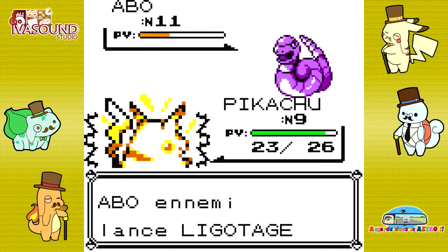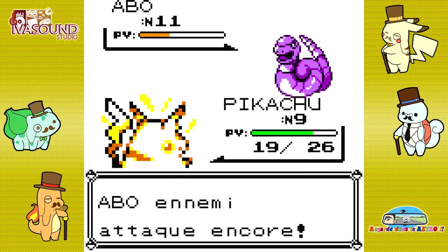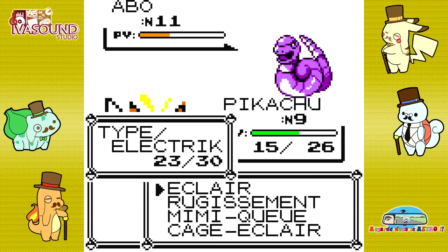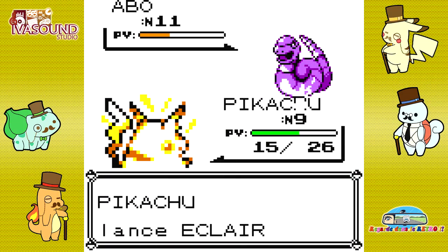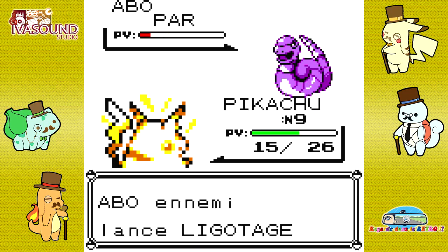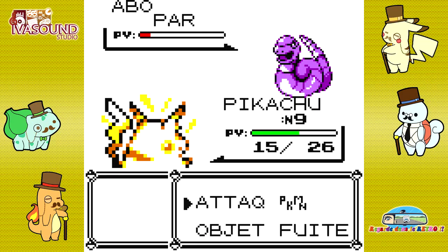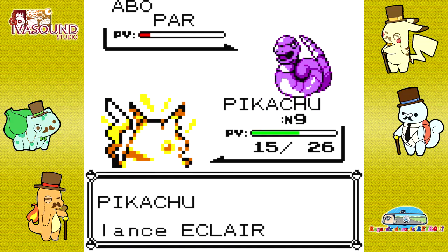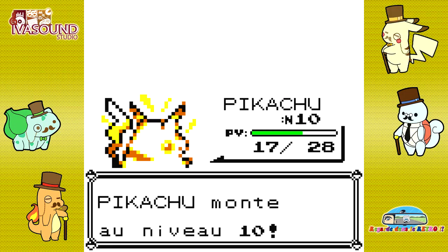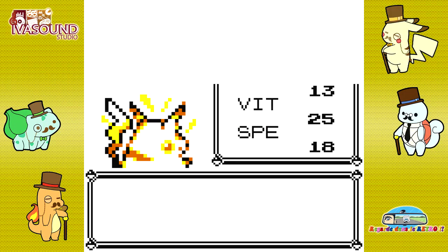Je déteste l'attaque Ligotage parce qu'on ne peut rien faire. Le nombre de tours pendant lequel on est ligoté est assez aléatoire, je crois — je ne pense pas qu'il soit fixe ou qu'on puisse le deviner. Tout le temps qu'on est ligoté, on ne peut rien faire, on ne peut même pas changer de Pokémon. On peut le soigner éventuellement, mais c'est tout.